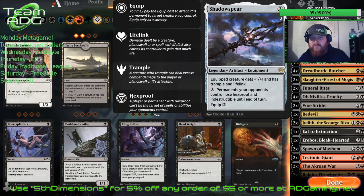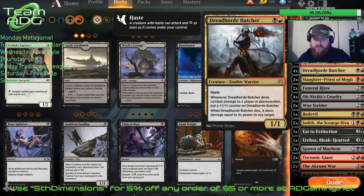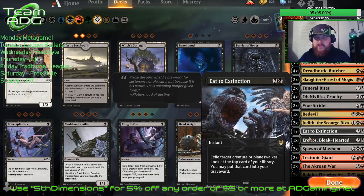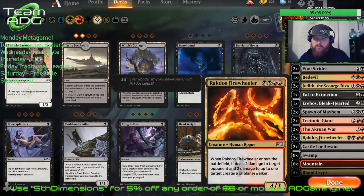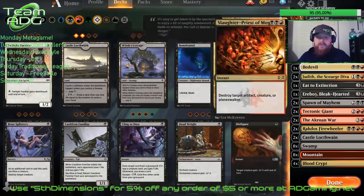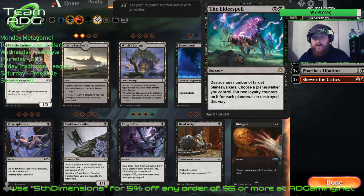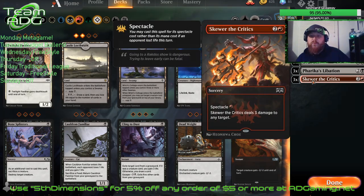We're gonna go over the deck tech. We've got two Shadow Spear, three Epic Downfall, two Lazotep Reaver, four Robber of the Rich, four Dread Horde Butcher, two Slaughter Priest of Mogus, two Funeral Rites, four Obnixius Cruelty, two Wall Strider, one Bedevil, one Judith, one Eat to Extinction, one Erebos Bleak-Hearted, two Spawn of Mayhem, two Tectonic Giant, two Akron War, two Rakdos Fire Wheeler, two Castle Locthwain, eight Swamp, eight Mountain, and four Blood Crypt. Sideboard: three Mya's Grasp, one Elder Spell, two Angrath's Rampage, three Drill Bit, three Frenzied Libation, and three Scare the Critics.